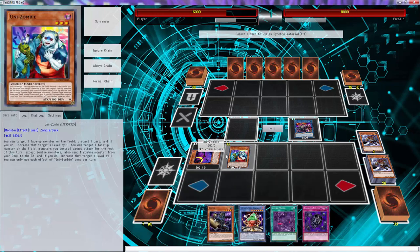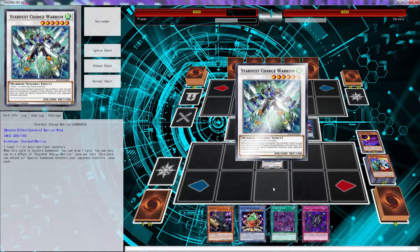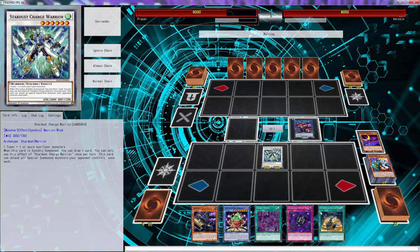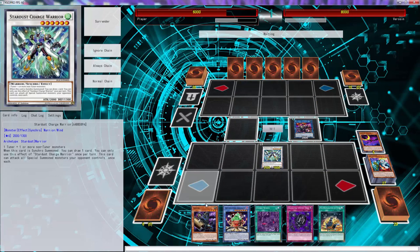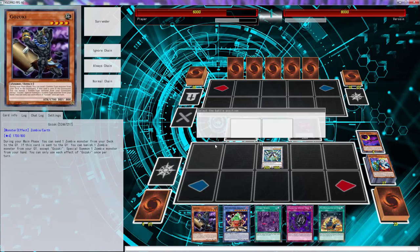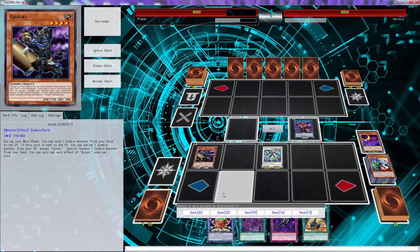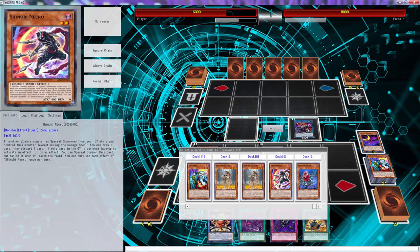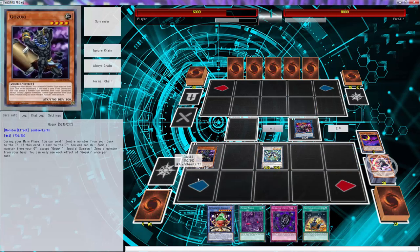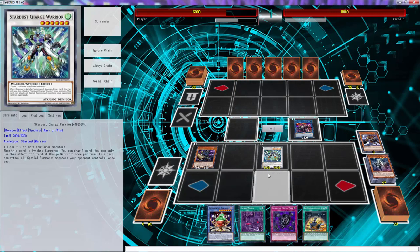Alright, that was not a good choice — I shouldn't have ditched Mizuki. We'll figure it out. We're going to go into a six here because that's going to guarantee what we need. Actually, we already have what we need so maybe we don't need to. There's Pre-Prep — we already used it. We can use this to special summon Gozuki. I probably shouldn't have sent Mizuki because I could have just Foolish-Necrod and then used these two. Let's use this to get the six star back.